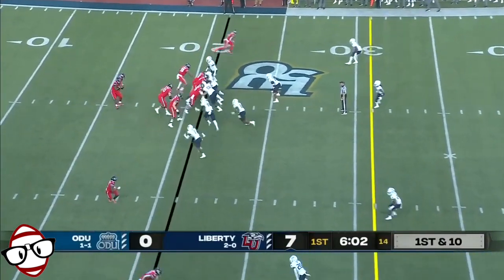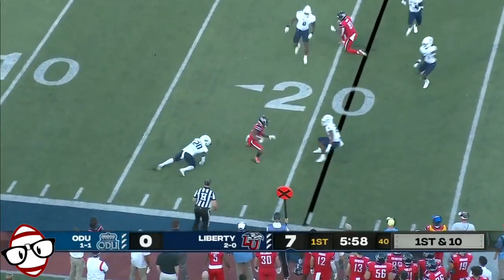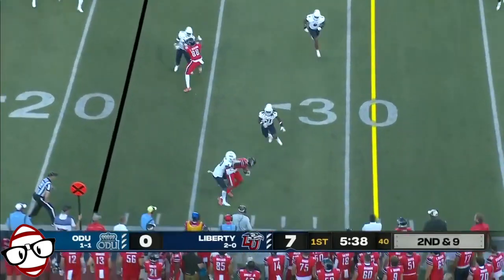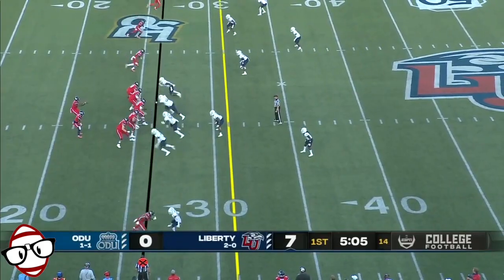TJ Green in the backfield. They swing this one out to DeMario Douglas. Makes the catch, quickly hit. Escapes. He's not able to stay on his block. Makes the catch this time, quickly wrapped up. They're getting them in some spots.